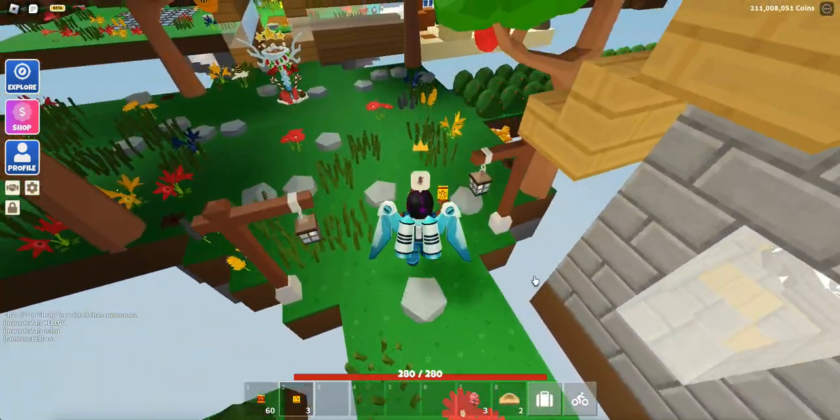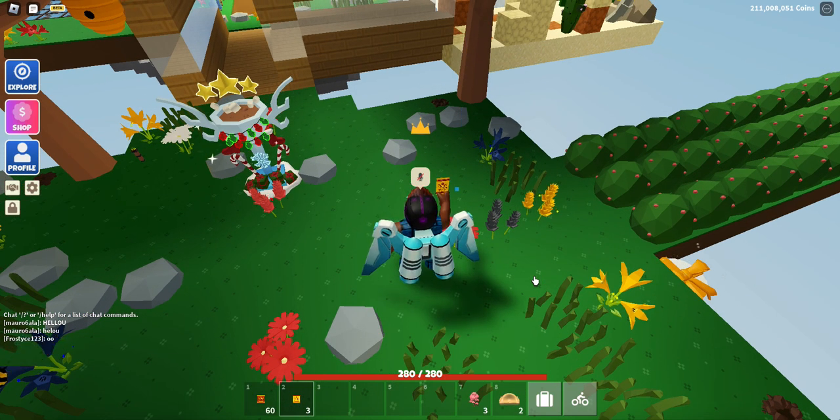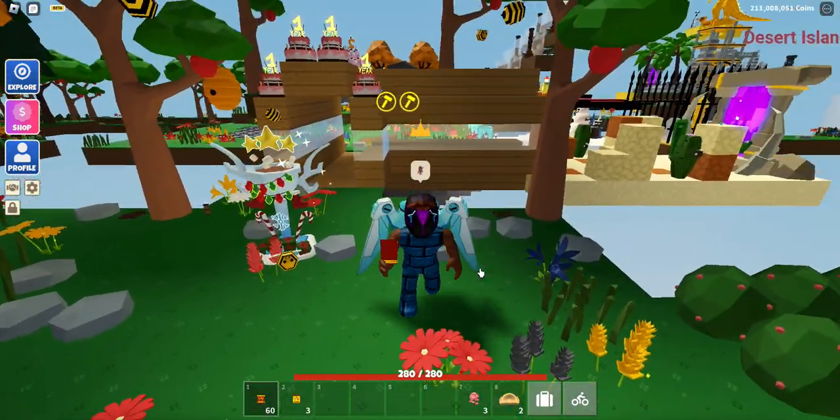I need a couple more things. I have it pulled up here. What I need — I need a Dumpling Chair. It looks pretty similar. I'm going with it has some type of legs or something. I'm not 100% sure, but that's just a guess. I need the trophy. I need the Lunar Rabbit Trophy, and I need the plushie and the banners. I'm not sure how many banners there are. Hopefully I'll be able to find out with some of these envelopes, but that's what I need, really.